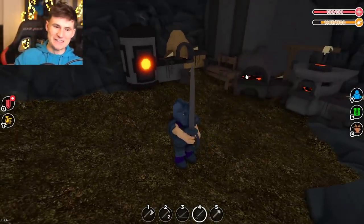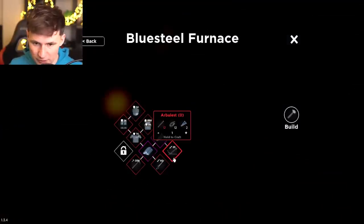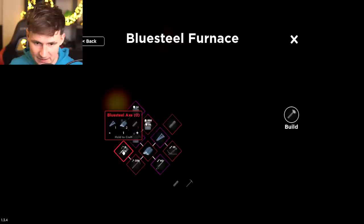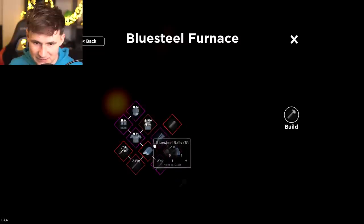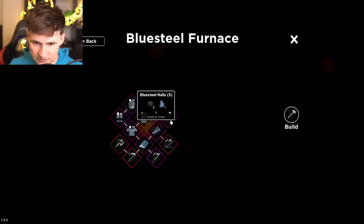I am done. Next is the blue steel sword — batch complete! This thing has 60 damage, that is insane! For sure we're gonna need the crossbow and the pickaxe. Let's do the pickaxe first. Can we make a steel handle? We can — one steel handle. That's 25 damage and the pickaxe has 300 damage.